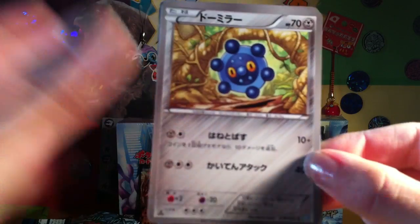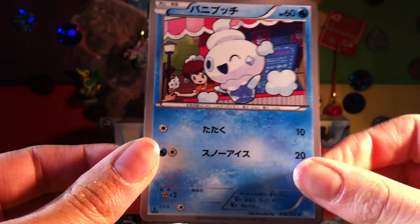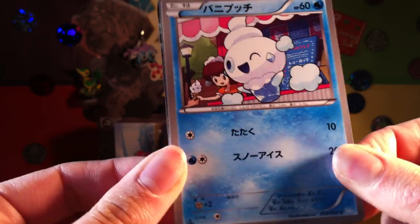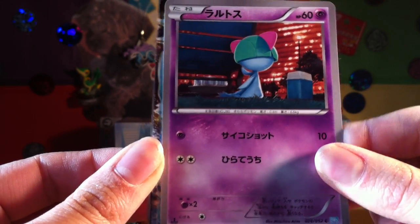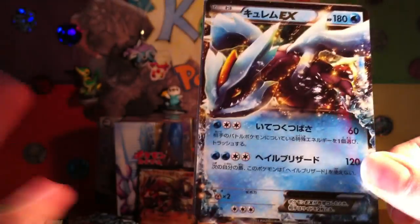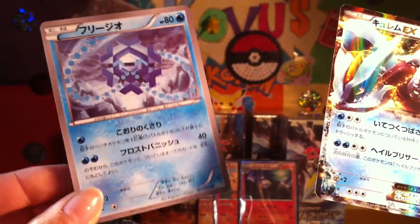So we've got a Bronzom, a Vanillite, a Routesom, and EX EX EX — Kyurem EX! Oh my god, look how awesome these cards are. And then there's that Cryogonal thing.